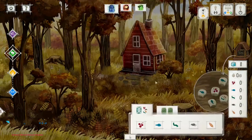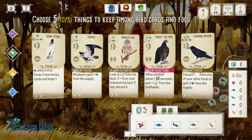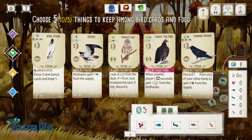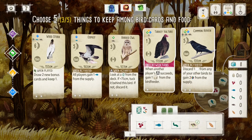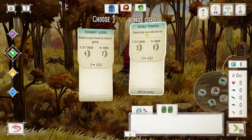All right, so to start off, I have to pick five things — it could be food or cards. So the first thing is I want birds in this habitat. I'll pick these two birds. They need a mouse and any two other foods. This is my bonus: if I have this many birds in my hand at the end of the game, we'll get a feather score. Or birds that can only live in here. All right, I'm going to go with that one — I'm going to try it and see what happens.